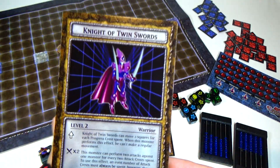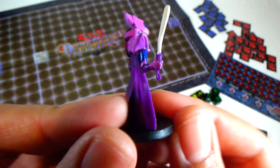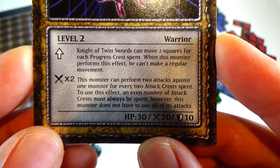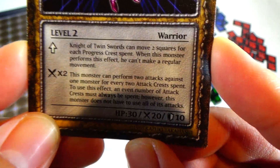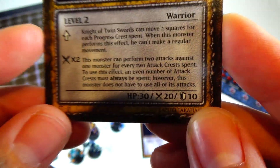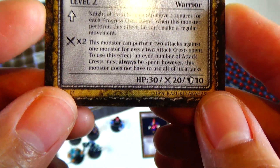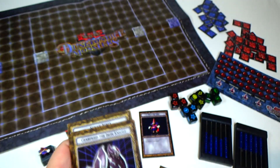And Knight of Twin Swords — this one's actually pretty good. It's this guy right here. He's a level 2 Warrior. Knight of Twin Swords can move 2 squares for each progress crest spent, basically movement. And when this monster performs this effect, he can't make a regular movement. If you spend 2 attack crests, this monster can perform 2 attacks against 1 monster for every 2 attack crests spent. An even number of attack crests must always be spent; however, this monster does not have to use all of its attacks. Attacking twice — that's pretty awesome.